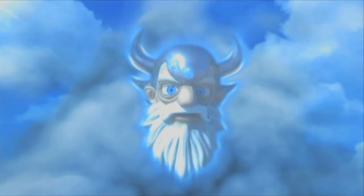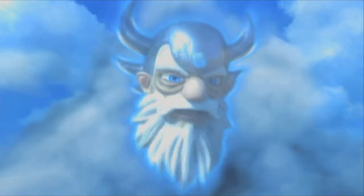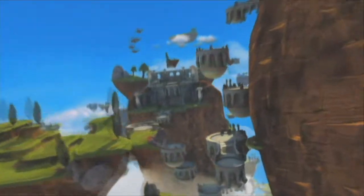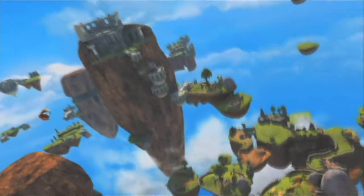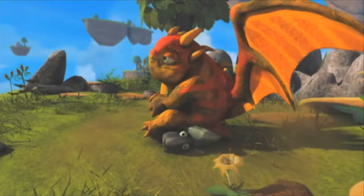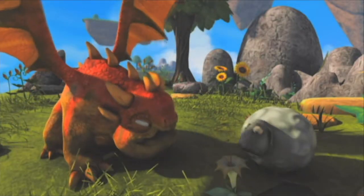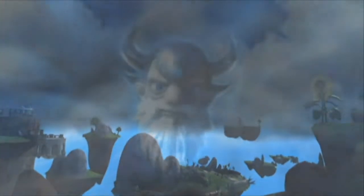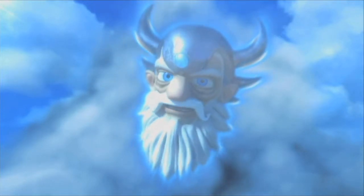Greetings, young Portal Master. I have been waiting for you. I am Eon, your guide in this world. This is Skylands — an ancient world of wonder and mystery. For generations, the Portal Masters and the Skylanders kept peace and balance in this world so that all creatures could thrive. Magic flows through everything here — every rock, every tree, and every beast. But now our world is in great danger; the darkness is spreading. A great adventure awaits you, young Portal Master — I have sent my assistant Hugo to seek you out. We will speak again soon.